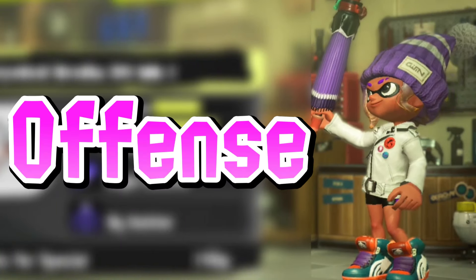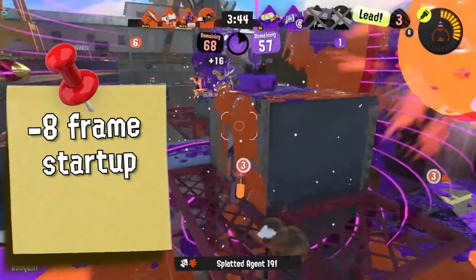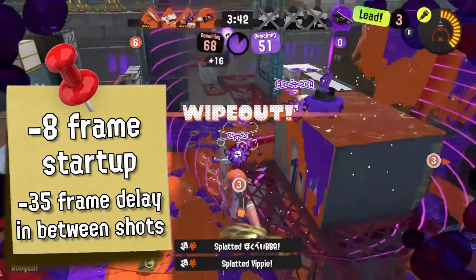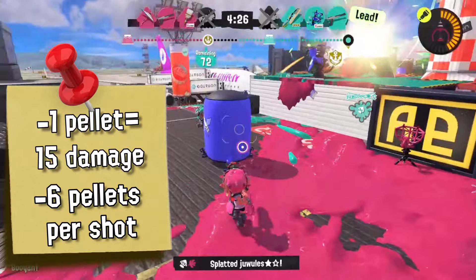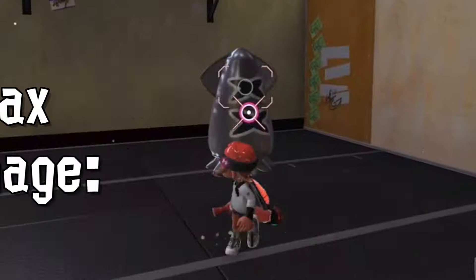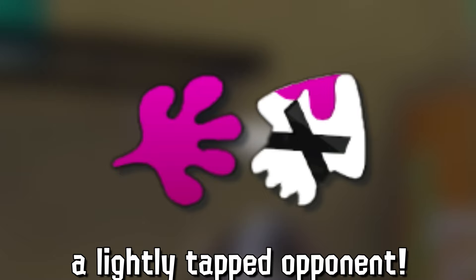Let's talk about the offense numbers. Each shot takes 8 frames to come out and there's a 35-frame delay between consecutive shots, so it fires fast. Each pellet does 15 points of damage with 6 total pellets per shot, making its maximum damage 90 points — plenty enough to kill a lightly tapped opponent.